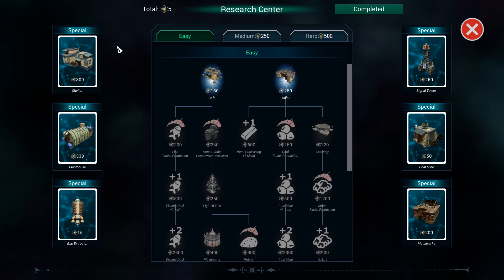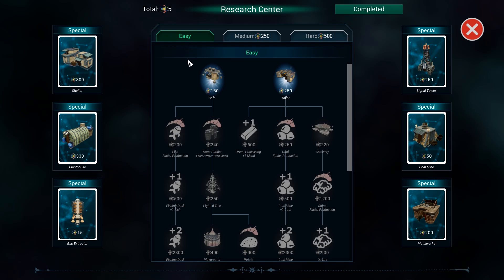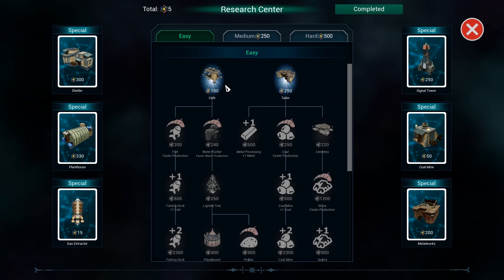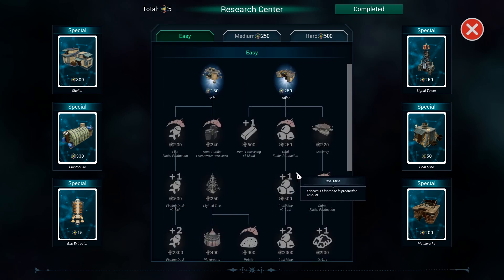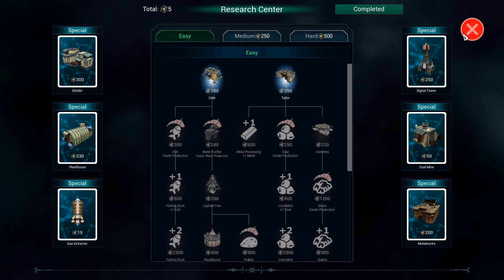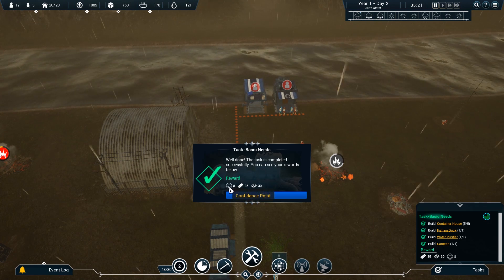What about the people scavenging — those probably don't count as assigned jobs. What can I research? I've got a total of five points. There are special plants and special houses, but focus on the task at hand. Easy tier only — I can't even jump to medium until I've got 250 points. I've only got five points and need 180 just to get a café. Where's the gas extractor research? Wait — I'm very interested in faster french fry production. We need 1800 points for that but the gas extractor is only 15. We could get that fairly quickly.